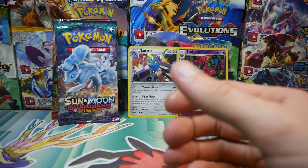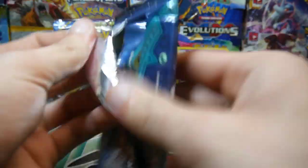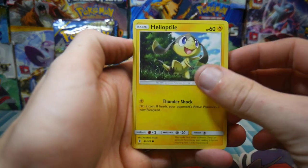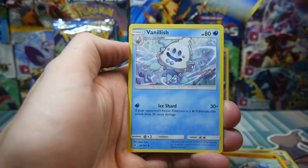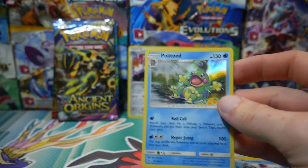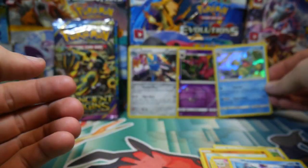Let's go with Guardians Rising up next. What can we get out of Guardians Rising? We can get the DCE, the secret rare DCE — that would actually be epic. We have a Heliolisk, a Beldam, Tentacool, a Clefairy, Barboach, an Energy, Vanillish, a Whimsicott, a Marill, Max Potion, and a Politoed holo — are you actually kidding? That is two holos out of three packs so far, not bad.